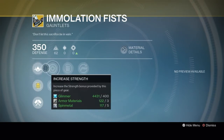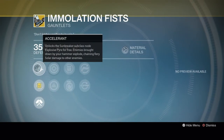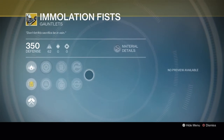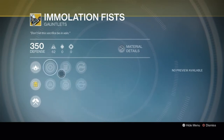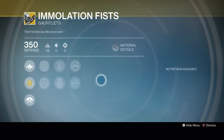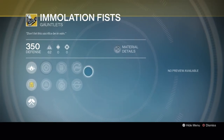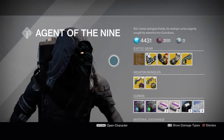If you're looking for an actual Sunbreaker-specific exotic, this is probably your best bet, though there's not much choice. Some of the more general ones could be better, like Twilight Garrison or the double grenade one — I'm drawing a blank on the name. But if you're looking for a straight-up Sunbreaker exotic, that's your best bet.